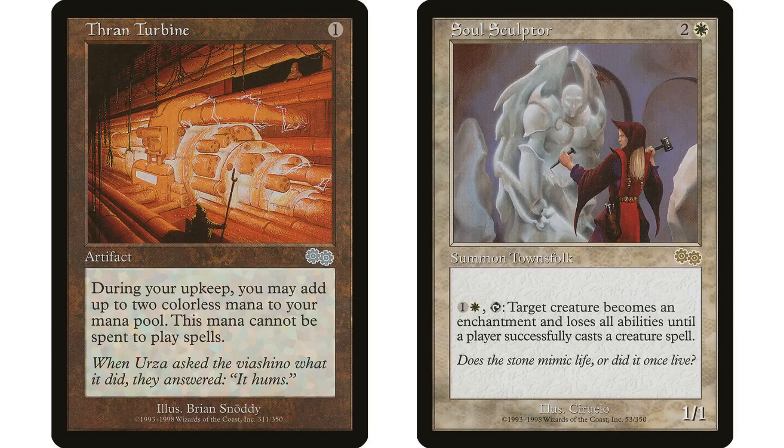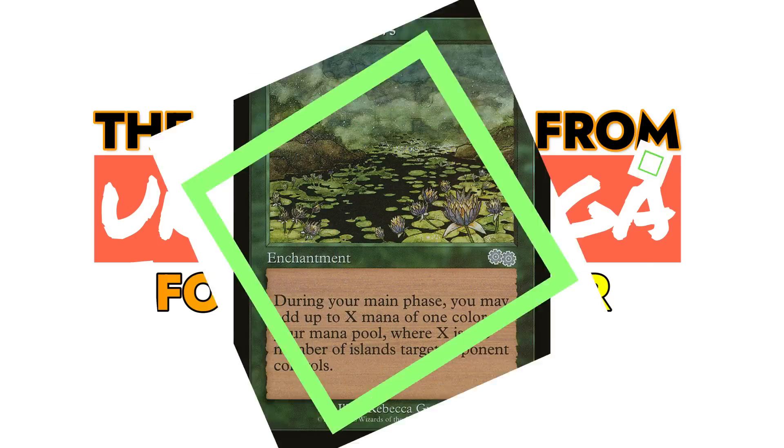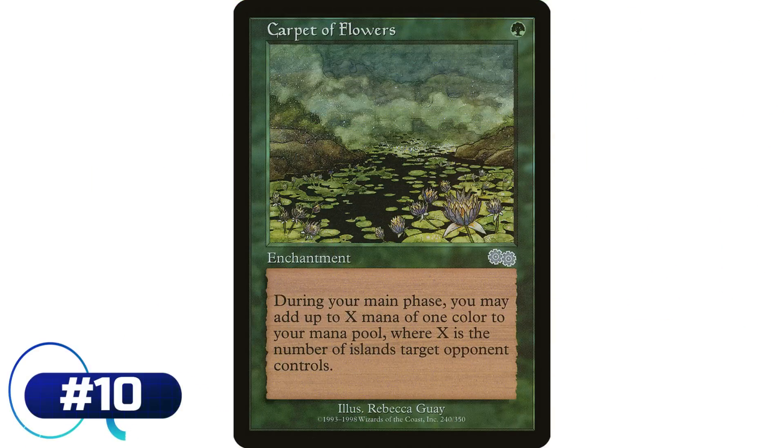All those cards I just mentioned are really fantastic and yet didn't make my top 10 list. It's not just power level here, but also how ubiquitous they are — how many decks can we fit these cards into and how effective they can be in the format. So starting out, number 10 is Carpet of Flowers, a one green mana enchantment.